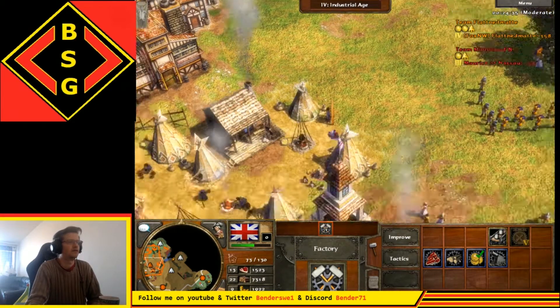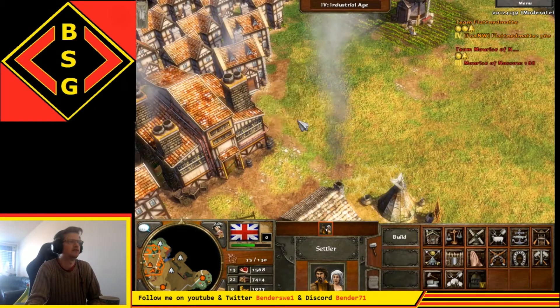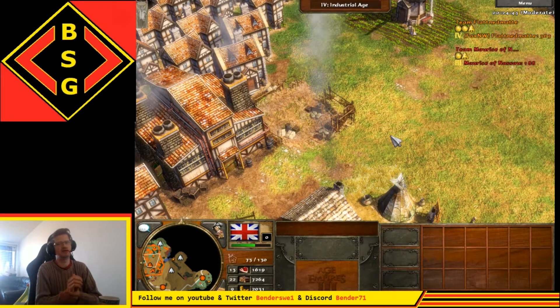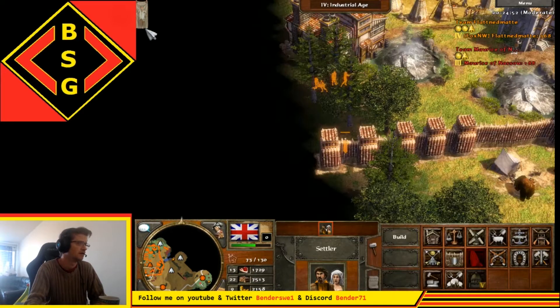You might wonder — can I upgrade the walls? Yes, yes you can. You build a church, and there you can also upgrade the speed in which you can create musketeers — in my case musketeers and hussars, which are the best ones for the Brits.